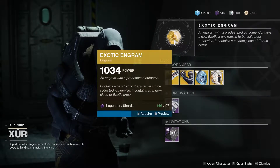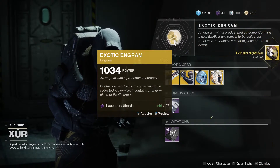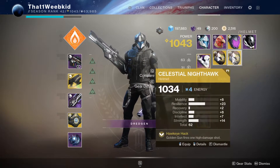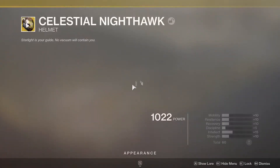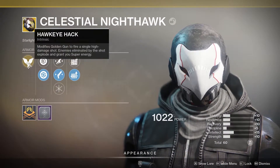We're going to pick up the Exotic Engram because I have to. I'm running out of Legendary Shards if I'm being honest. He gave me the Celestial Nighthawk and it's stronger than my last one. This thing is very good and I was actually just using it just now. It makes your Golden Gun fire in a single extremely powerful shot instead of three. It's pretty great.